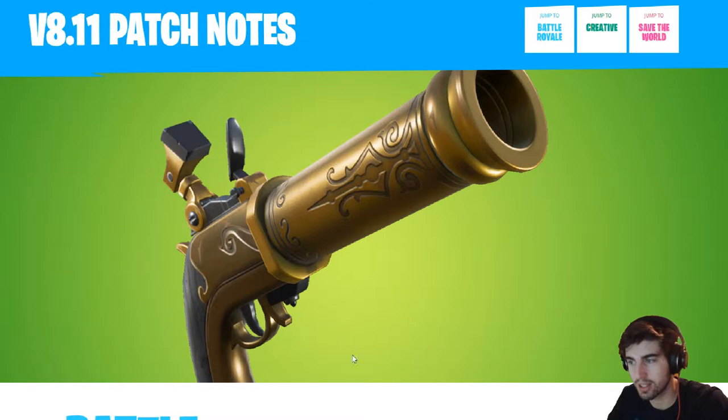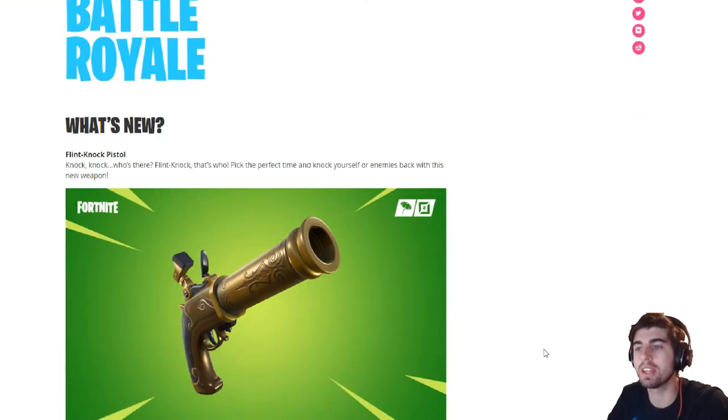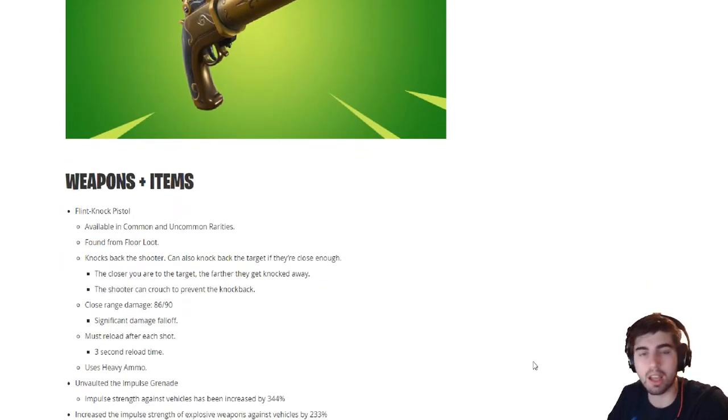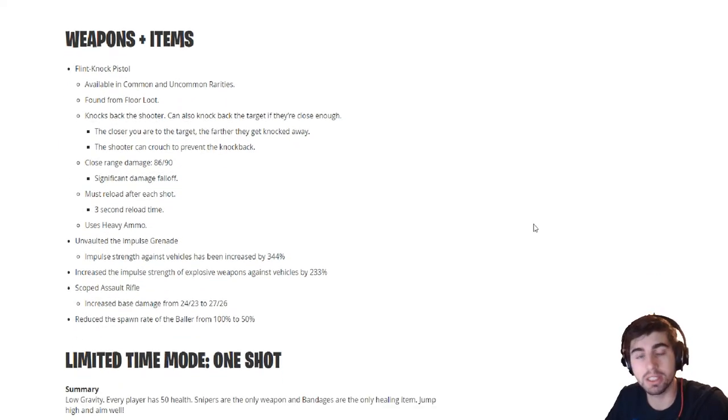It has a kick to it. What's new? Flint-Knock Pistol. Knock knock, who's there? Flint-Knock, that's who. Pick the perfect time and knock yourself or enemies back with this new weapon. It does knock you back. Available in common and uncommon rarities, so it's going to be very common to see in the game. The closer you are to your target, the further you get knocked away. The shooter can crouch to prevent the knockback. Significant damage falloff, three-second reload time — that's a long time.